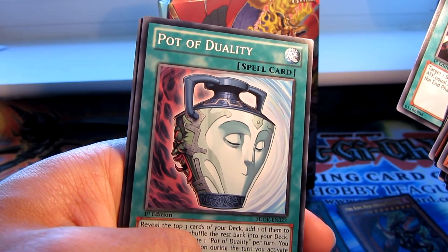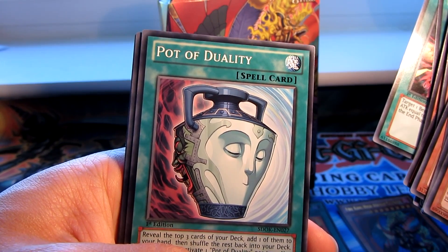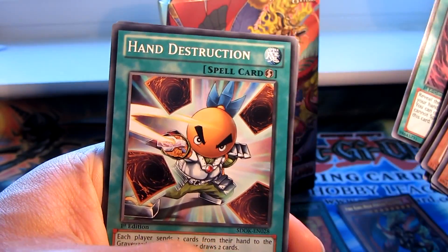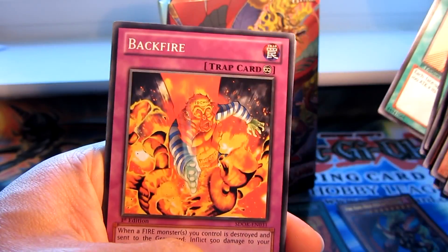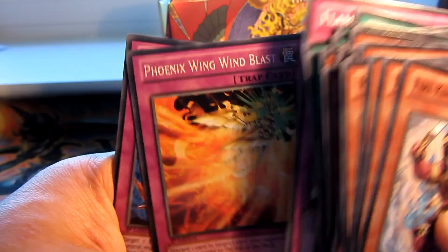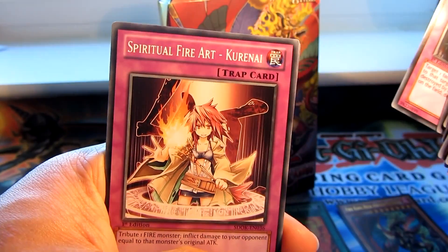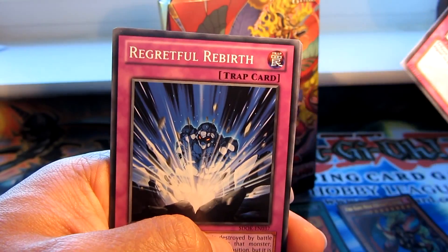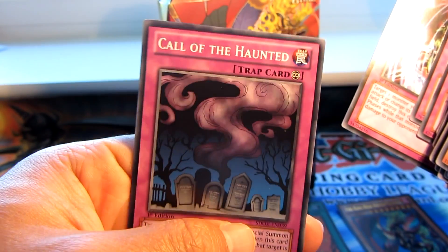I remember Pot of Duality was worth like 80 pounds or something back in the day — I think it was when Duelist Revolution came out, that was the set. Hand Destruction. Creature Swap. Burn of the Mighty. Backfire. Flameville Counter. Phoenix Spring Wind Blast. Horn of the Phantom Beast. Blast with Chain. Spiritual Fire Art Kurenai. Regretful Rebirth. Nightmare Wheel. And last but not least, Call of the Haunted.